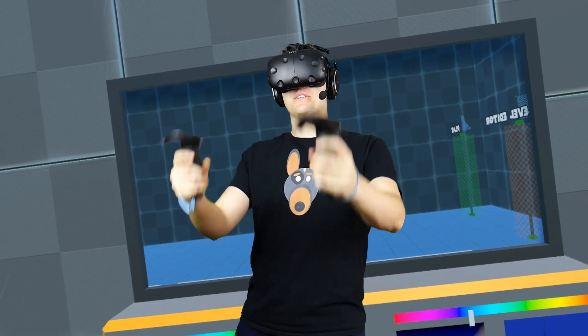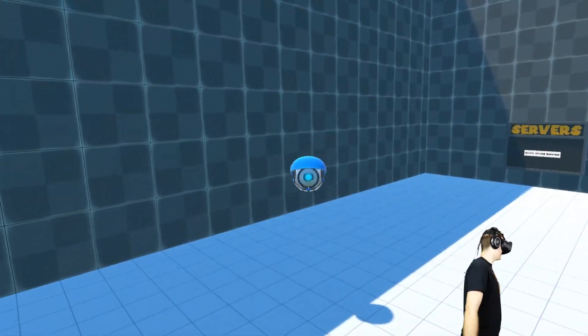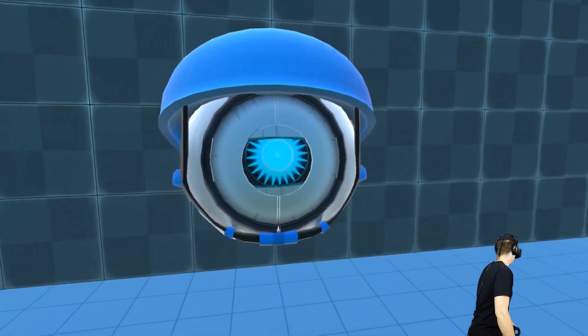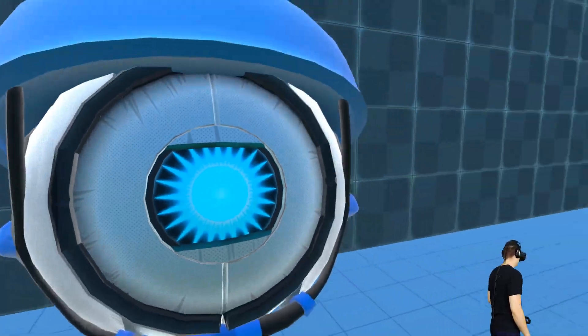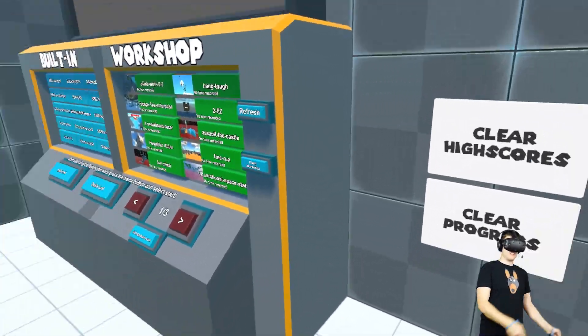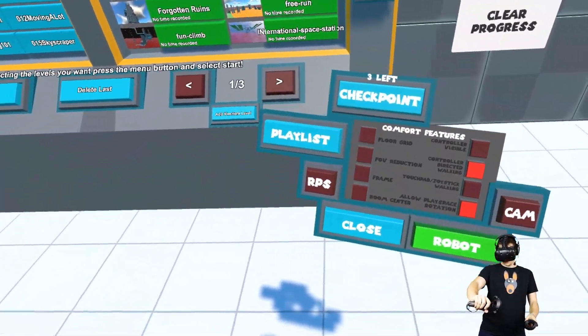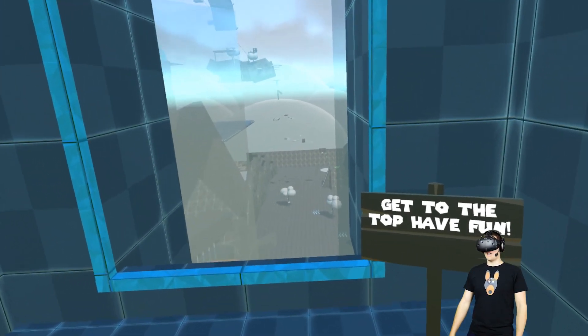Hello everybody and welcome back to Climbey! Today we're going to be doing some more Steam Workshop levels with Wheatley over here. How you doing buddy? Can I see inside his head? Yes I can - he's actually got a lot of stuff going on in there. You're a complicated guy! We've got a whole bunch of Steam Workshop levels ready to go. Let's go ahead and start these off - the first one is 'Get to the Top.' Have fun!